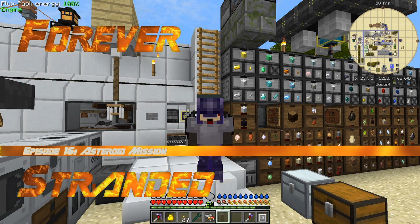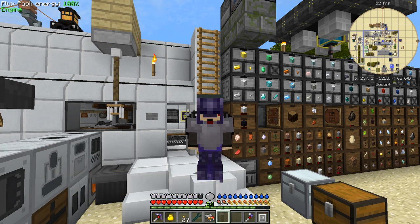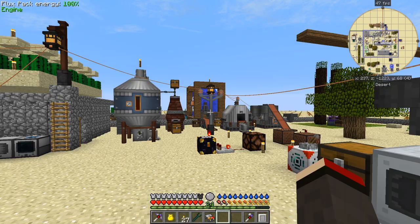Hello everybody and welcome once again to Forever Stranded. The goal of this particular episode is to send a rocket off to an asteroid and mine it. But before I start that, I want to show you something I over-engineered at the end of the last episode by a long way.